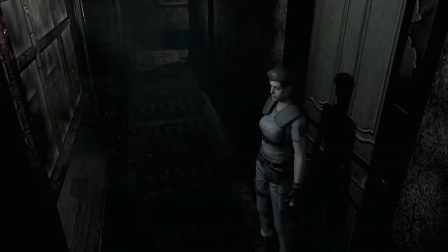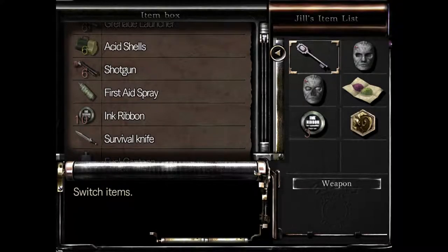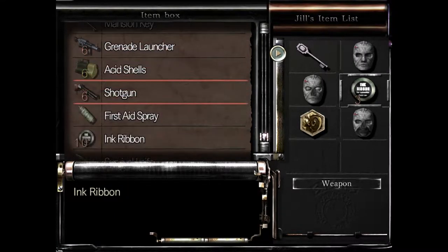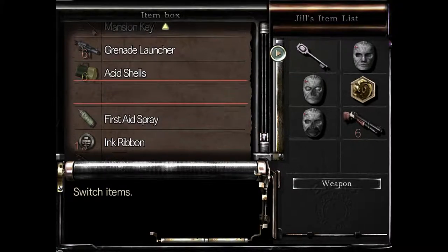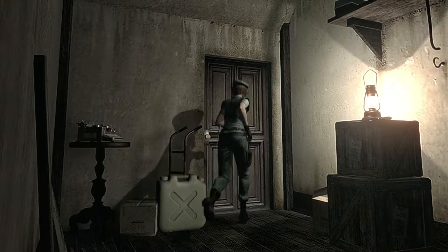Now let me head back to the storage closet so I can make sure I have all the things I need for the next part. I am going to need my mask — that's going to be important. Let me deposit this and get rid of the ink ribbon as well. I really should organize this. And I will be taking my shotgun with me as well, plus some shotgun shells.